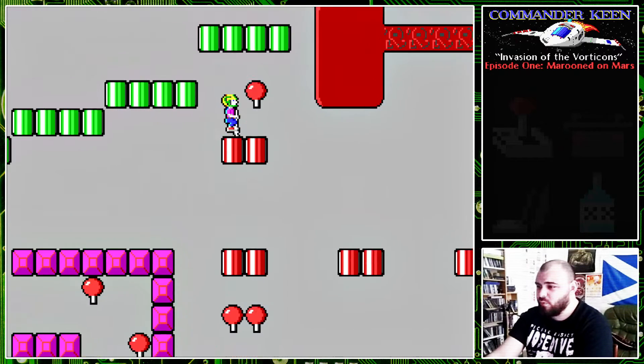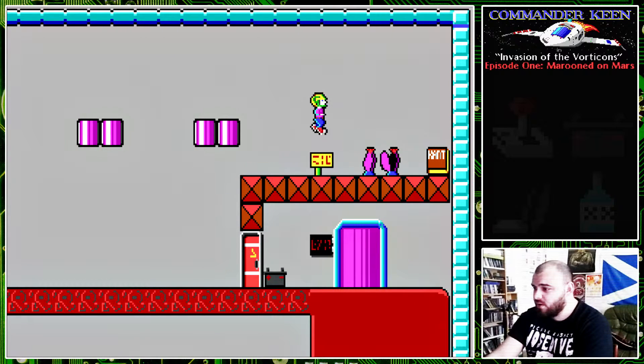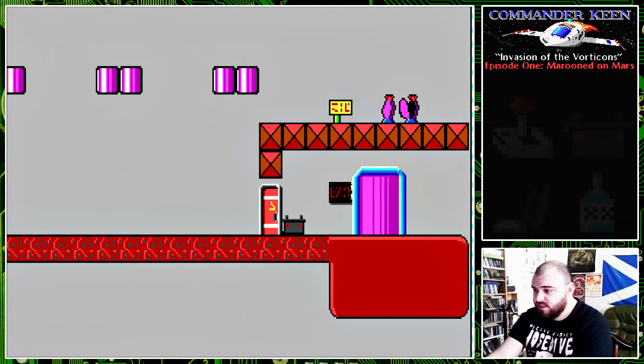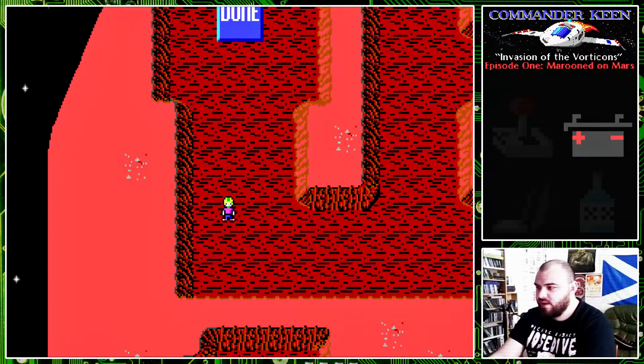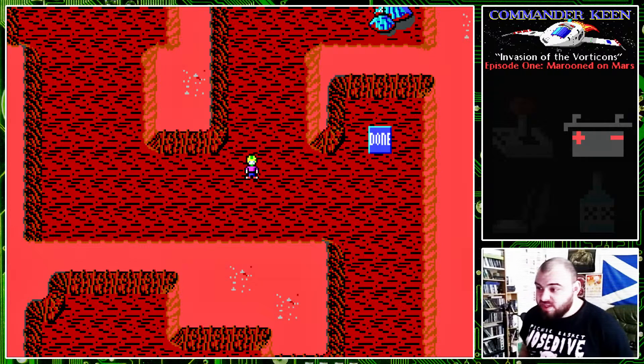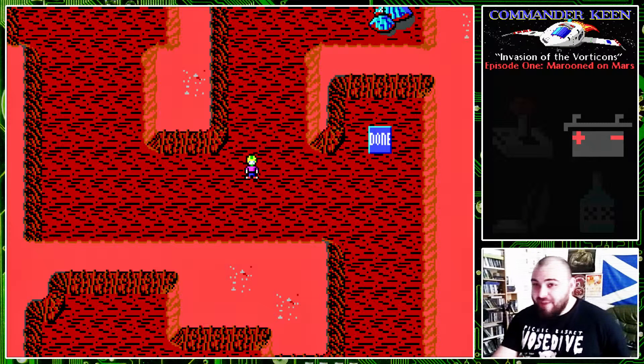That's basically all we need to do here — I'm just going to make my way out now. We'll quickly jump up here and grab this book. And there we go — we have collected the battery! We now have one of the four items required to fix our ship. That took a wee bit longer than I was expecting since we died right at the end of the level and had to do it again. Hopefully I won't have any more hindrances in the future.